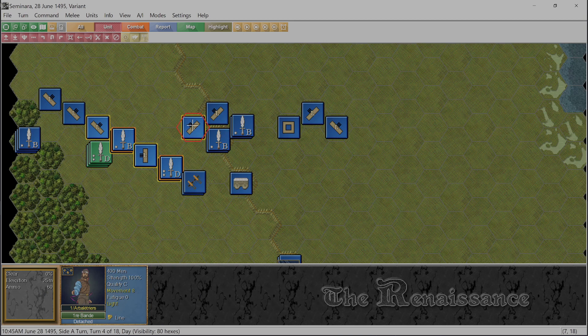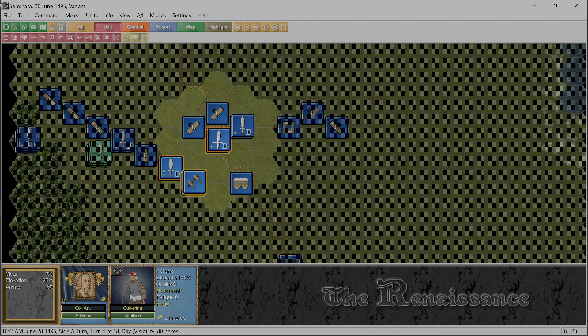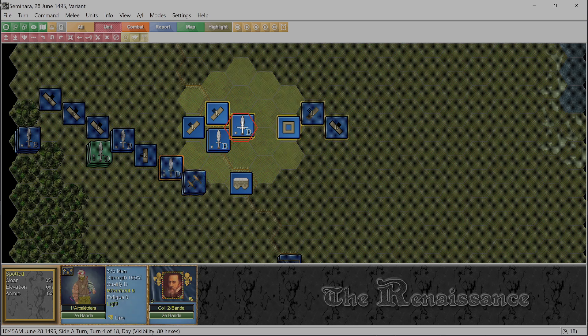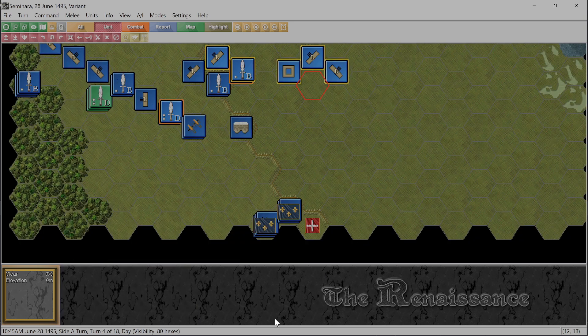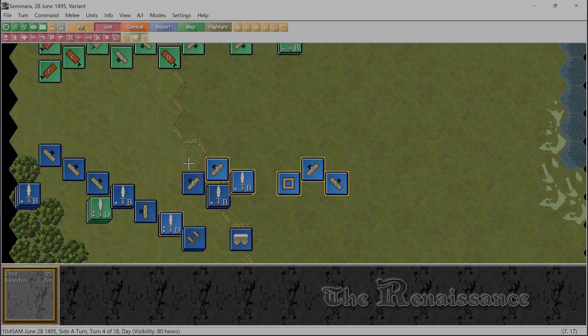This guy is out of - he'll become detached. These guys are out of their command range. That's why you always hit Q or C at the beginning of a turn. So that was a terrible, terrible turn.